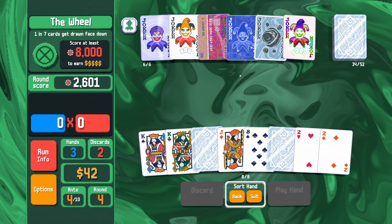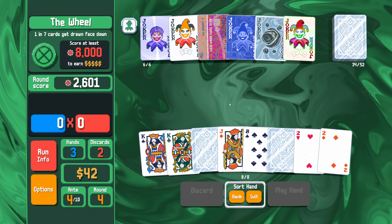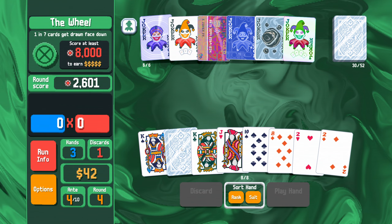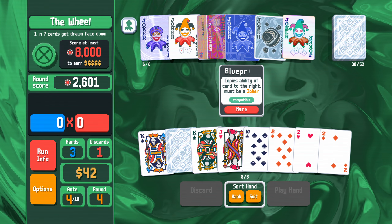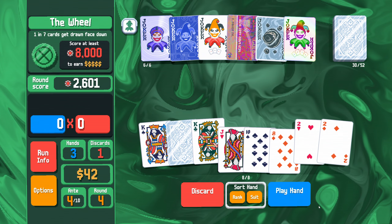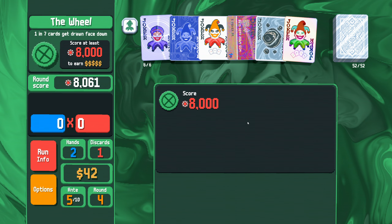Well, I didn't see any clubs, which is upsetting. 2,601 points. Let's discard these, look for trips. This is a king, which is great. This is plus 10 if the played hand contains 3 of a kind, so I'm going to move this here and play a full house that contains 3 of a kind, and get a plus 20 multiplier on it. That gets us the points we need.